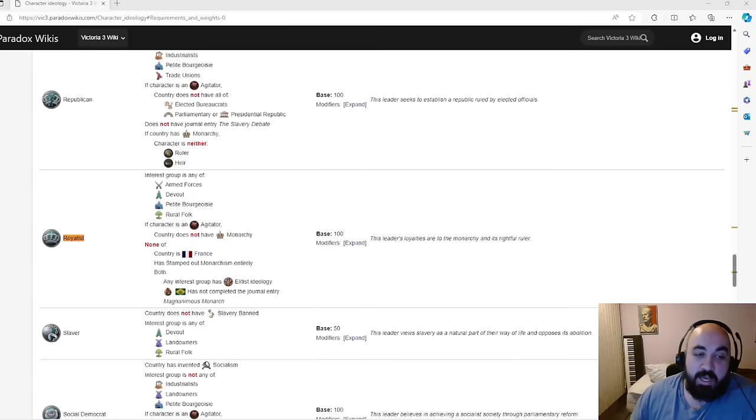We've done it about a dozen times, restarting each time, exiling the moderate. It turns out that gentleman is determined to be a traditionalist. The reason why is apparently we cannot roll a royalist — normally you can override what interest group you have to apply to, but you do have to fulfill the other requirements. I think the game has considered us as having stamped out monarchism, in which case we will not be able to roll a royalist. We are only rolling a traditionalist, so we're going to try and figure something else out.